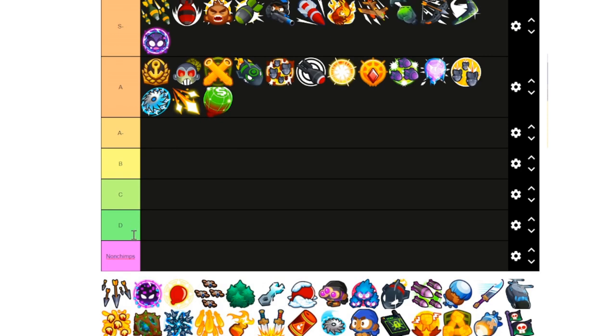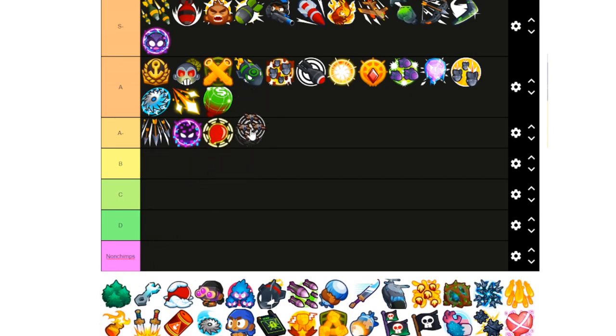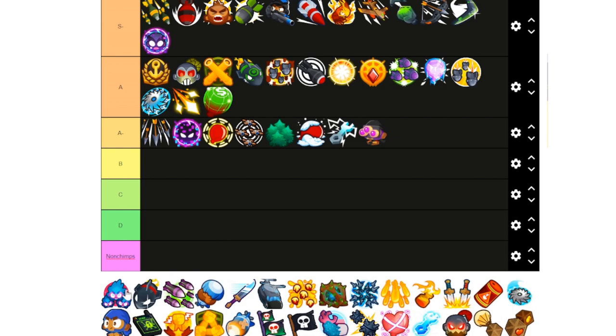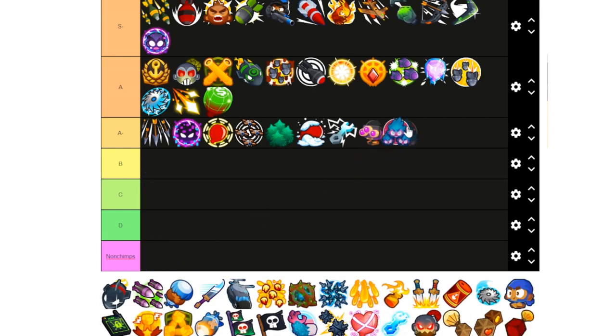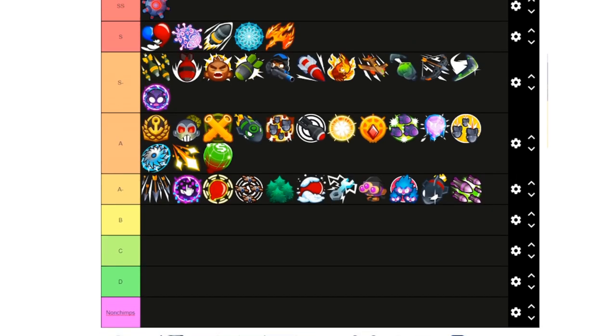Next up in A-minus: Storm of Arrows, Dark Champion, Dark Shift, Size Stun, Etienne, Drone Swarm, Wall of Trees, Snowstorm, Overclock, Plasma Monkey Fan Club, Total Transformation, Moab Assassin, and Rocket Storm. Storm of Arrows does the bare minimum of handling rounds 63, 76, and 78, and functions as relatively good one-time cleanup after round 80, although most of the damage is placebo. Now the Dark Champion — Dark Shift is much more crucial to this tower than Dark Shift is due to tier 3.